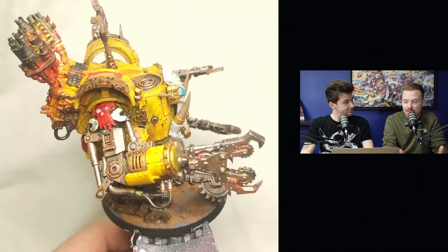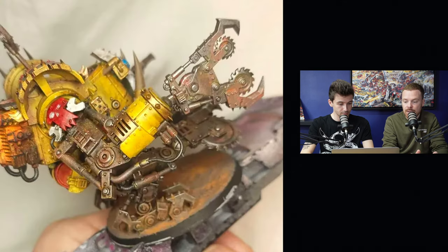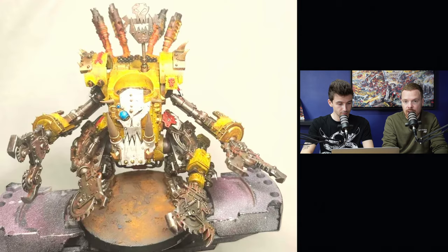Something I always pick up straight away is the use of a primary colour triad — yellow, red, and blue. You've done a great job using the blue and the red to pick out certain details: the glyph with a spanner on the right arm, and the little glow lenses on the front in blue. The use of those spot colours using the primary colour triad works really really well.